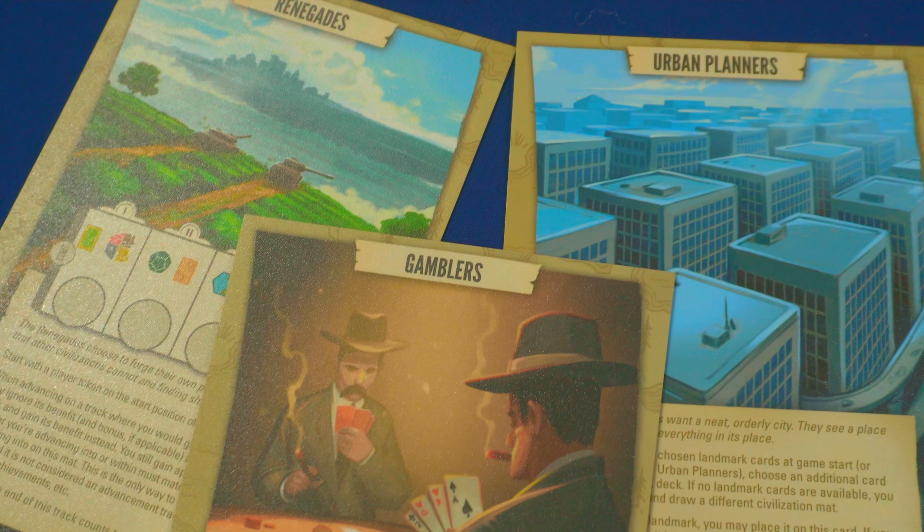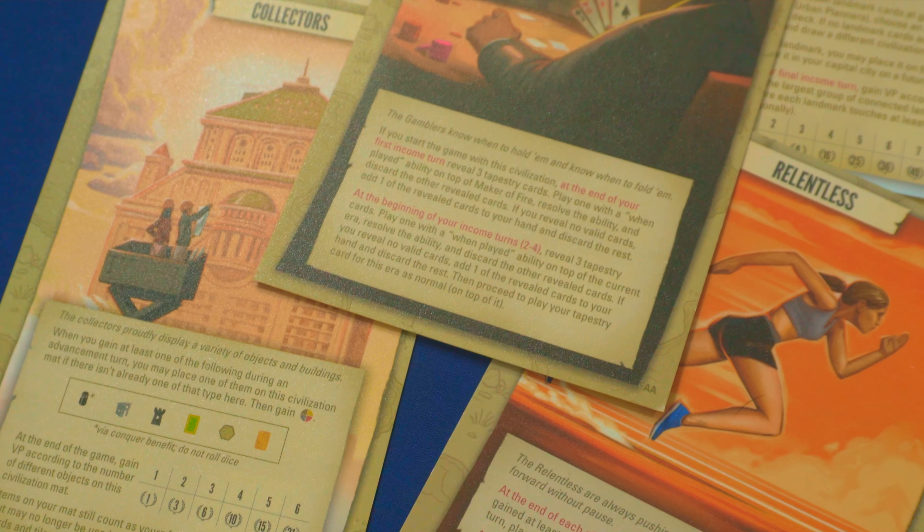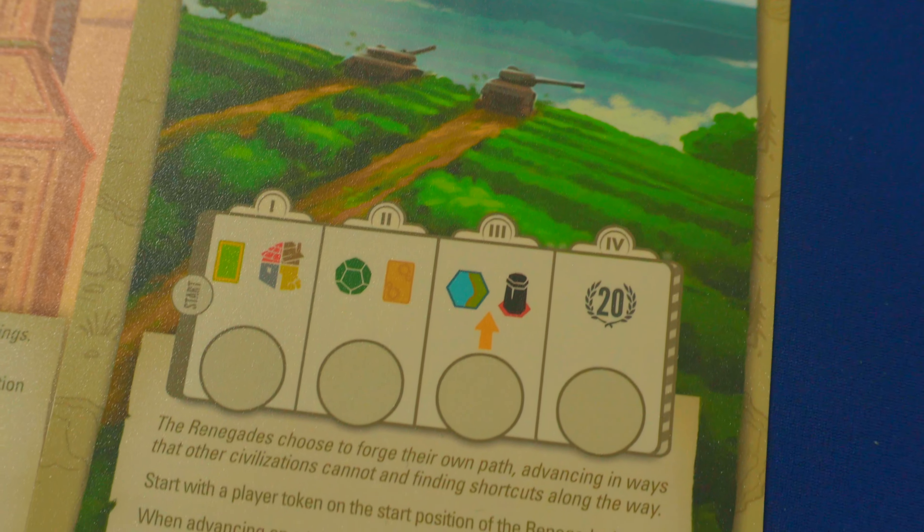You also get five new civilizations. One of my favorites from this expansion are the gamblers — I'm a sucker for manipulating card draw and getting through the deck quickly. The gamblers let you draw three tapestry cards during your income phase, play one if it has a when-played ability, and still play a different tapestry card from your hand. You also have the collectors, who gather different types of items for set collection points, and the renegades, who can use the benefit on their civilization mat instead of the benefit on the track they advanced.